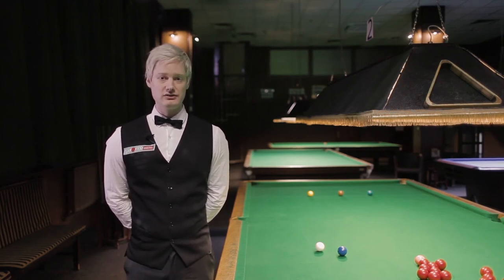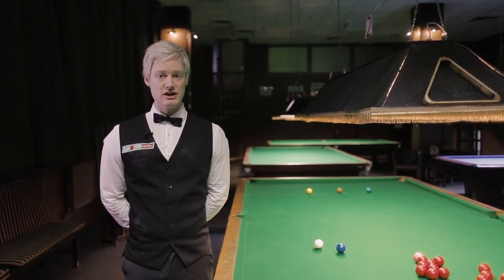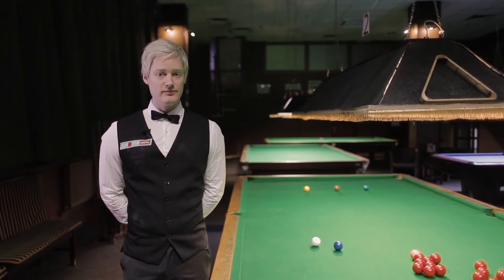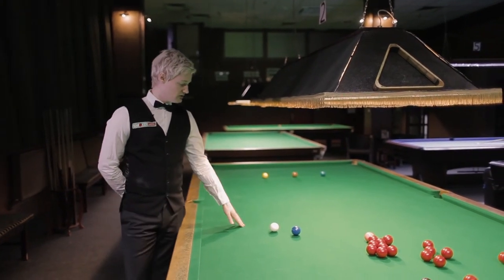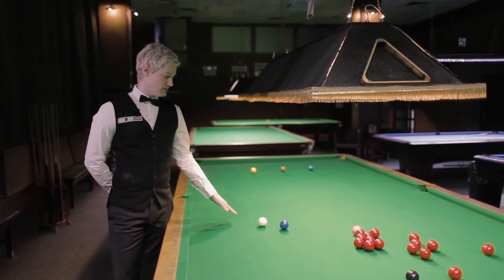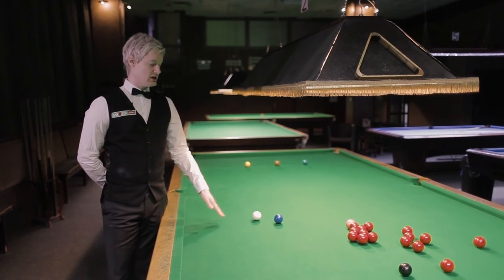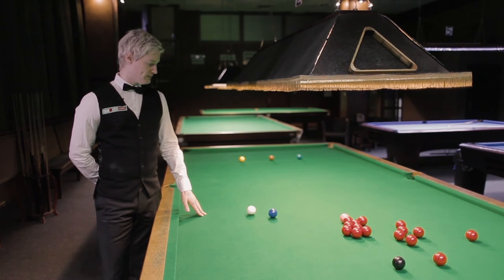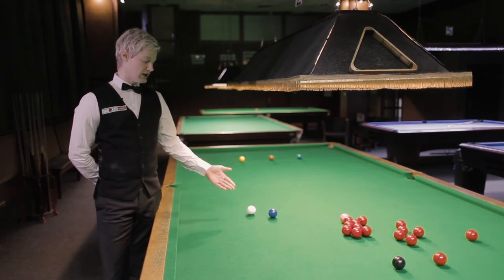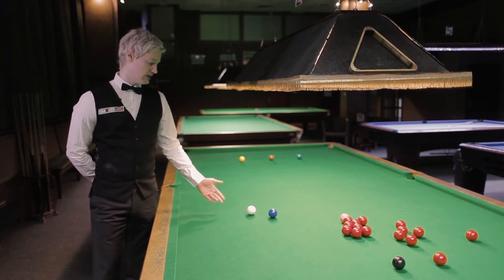There's also another situation where if you were to try to hit a red ball — like this situation here — and the cue ball were to fall in behind the blue and your opponent cannot hit any of the reds, he can then choose one of the six colours as a red ball for that shot. And if you were to pot the coloured ball that he nominates as the red ball, he can then pot another colour.